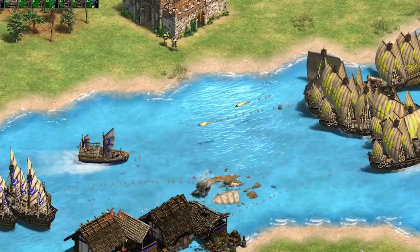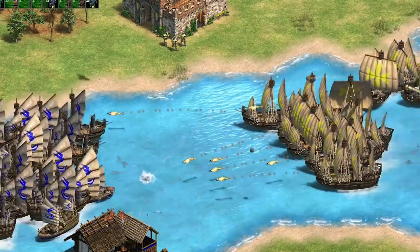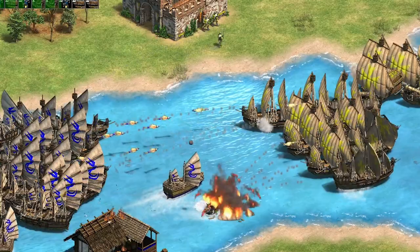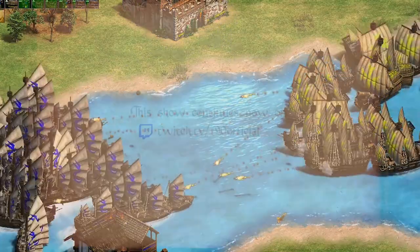And lastly, Tato has never been one to play mind games with his color choice. Virtually every game he played, he chose the color blue or the player 1 color. That's just one more thing to look for throughout Hidden Cup 3.